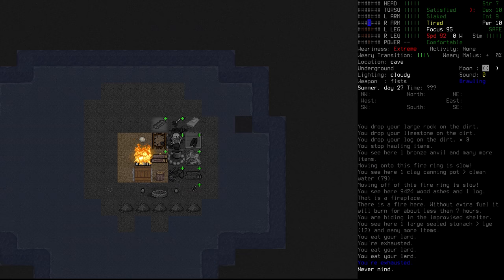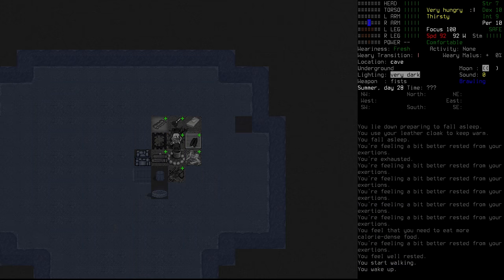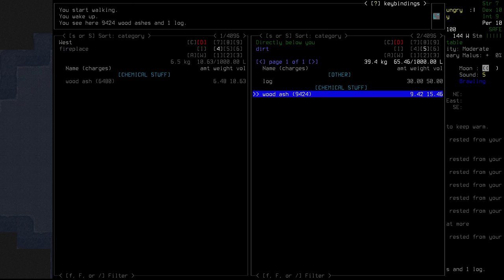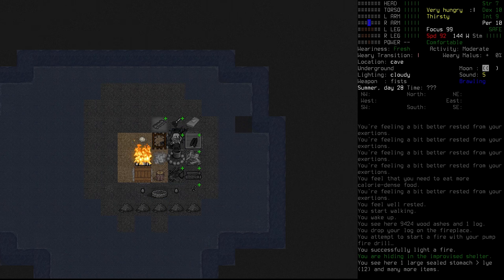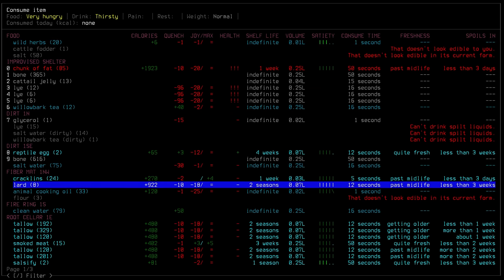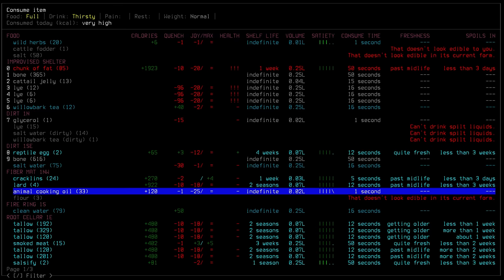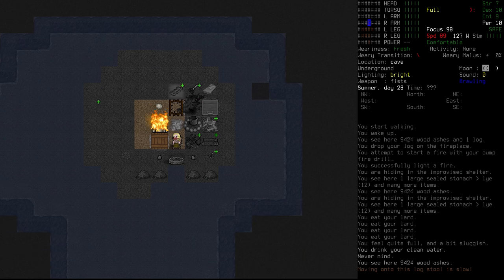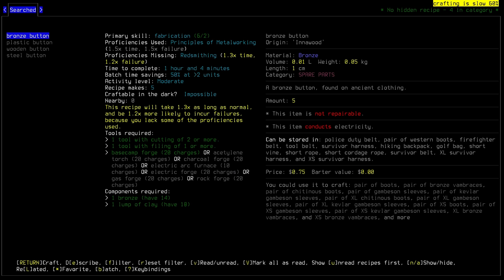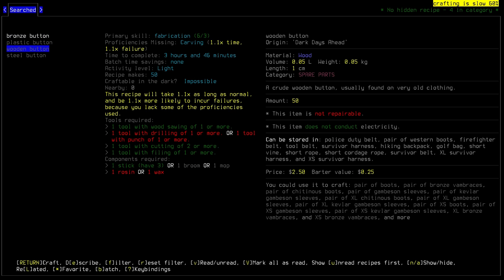Let's check this fire — seven hours, should be good. Eat some more lard before we go to sleep. Satisfied and slaked. Let's lay our head down — day 28. We wake up in the morning. We probably did need to put in a log, but we'll get one started now. Before sunrise — let's have our breakfast. We're just eating lard because it's saying we need a high calorie diet. So bronze buttons take an hour to make and we get five buttons. The wooden ones give us 50 buttons — it takes three hours, but we get 50 buttons.